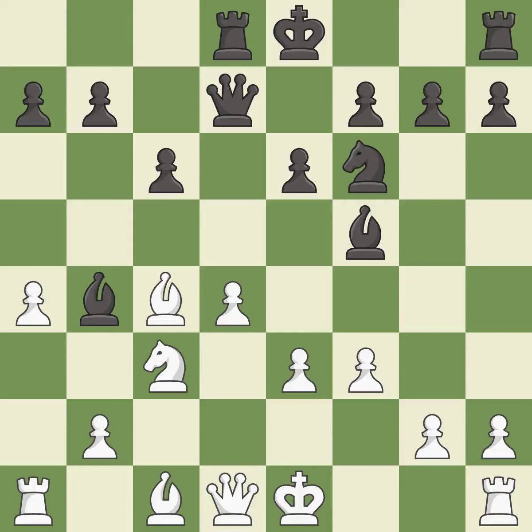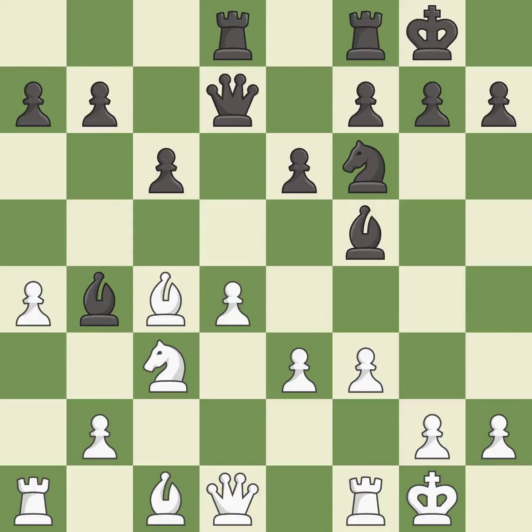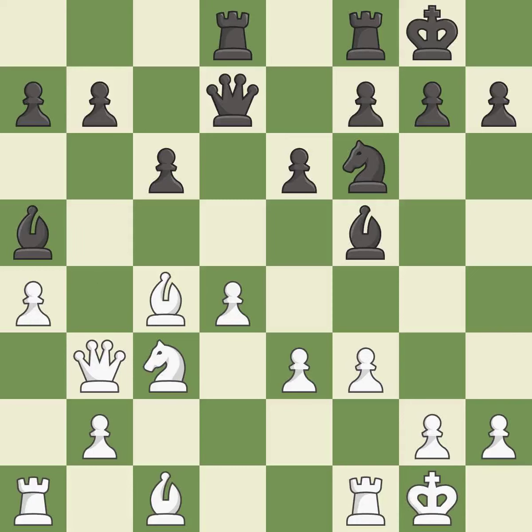Castling gets the king to a safer square, out of the center of the board, while also developing a rook. Castling kingside tends to be safer because the king is further from the center. It is good. This connects the rooks, which helps them coordinate together in the future. It is good. This develops a piece while also winning a tempo on a bishop. It is best.